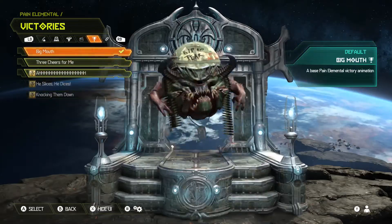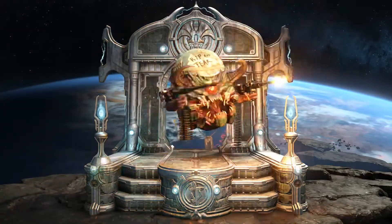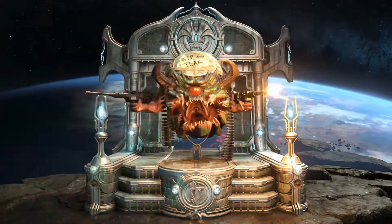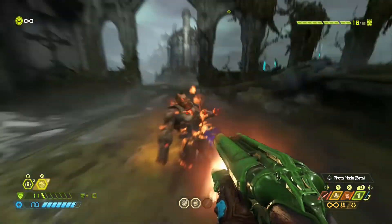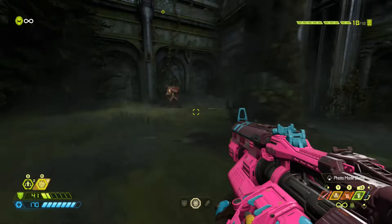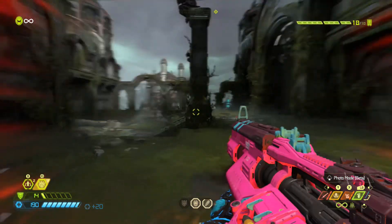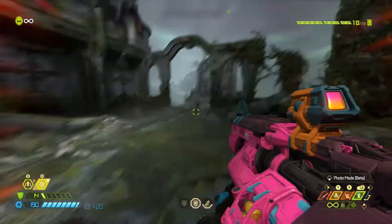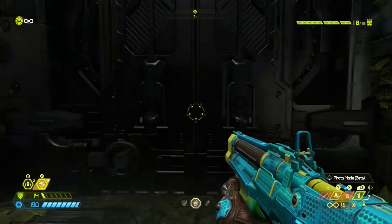Oh my gosh, this skin is flippin' awesome. I mean, look at it. This Pain Elemental is going crazy. Now unfortunately, this is the only warfare-themed thing we got in this event. And when you think of warfare, you think of the army, the military, and the color green — but green as in camouflage. All the other skins are summer-themed green. And if you think I'm a crazy person, look at the names of these skins.